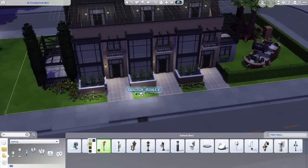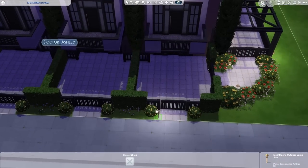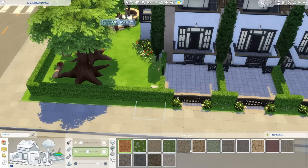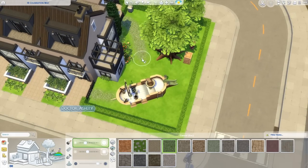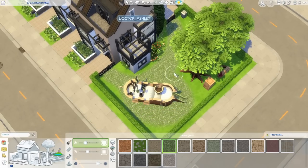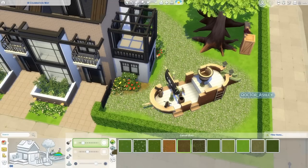In total I have three townhouse units, so hypothetically you would have like three separate households or families living here. There are a couple of ways you could incorporate that into your gameplay. Firstly, you can have a multi-generational family live here — imagine the whole family bought out the whole complex. You can have your grandparents living in one of the units, the parents in another, and then maybe your eldest son or daughter in another one by themselves.